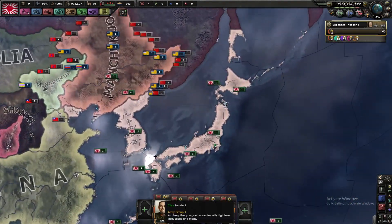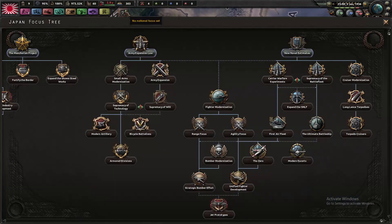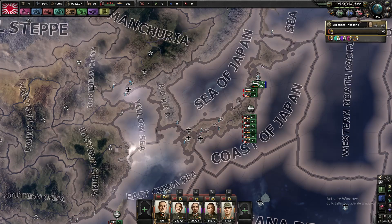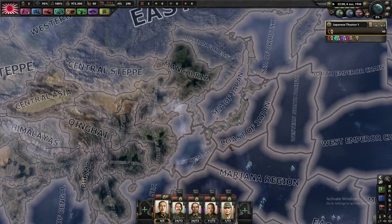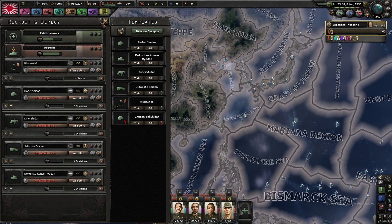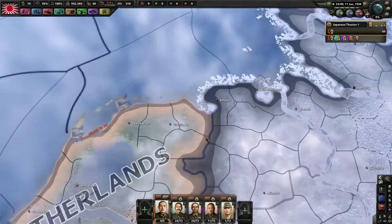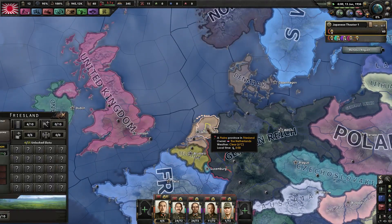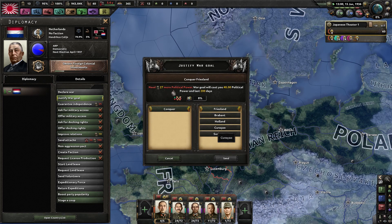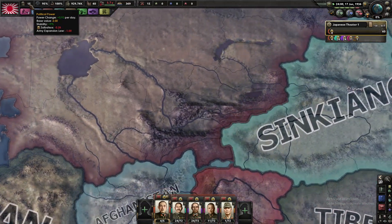So far all I've done is organised my armies, navies, air force and so on. But the first focus we're going to take is Army Expansion, just because we need to get a bit of army XP to change some of our templates, and then prepare for our invasion of the Netherlands. We want to do this as soon as we can. Justifying will need 40 political power, so we'll have to wait a little bit.